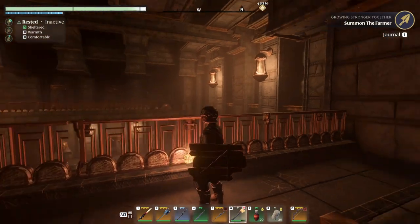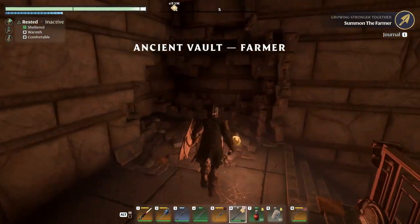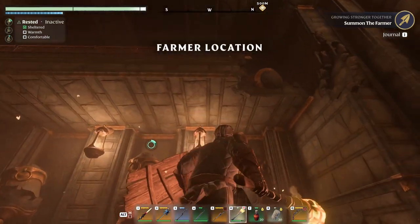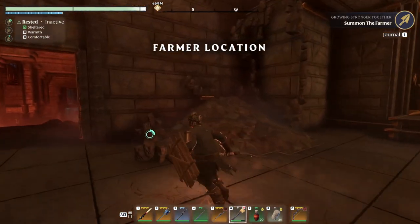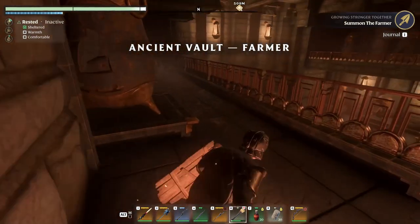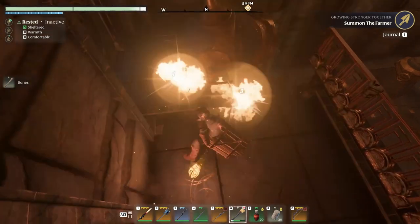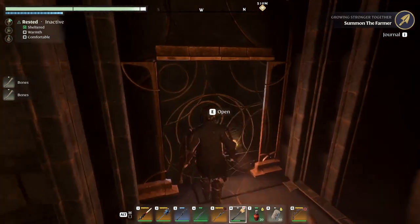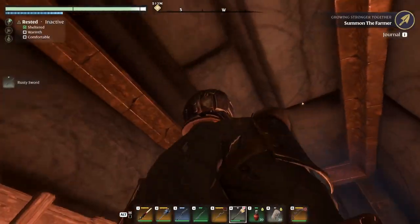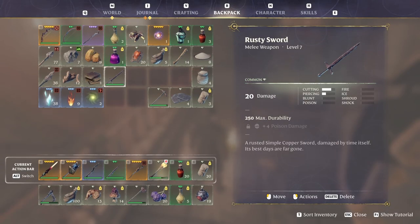That's my thing, you know - getting up there. I knew there was something in here, I felt it in my torch. Rusty sword - okay, but the damage on it... 20 damage for a rusty sword. Ours is like 22.